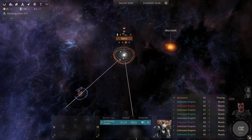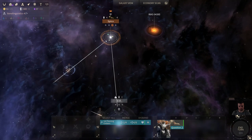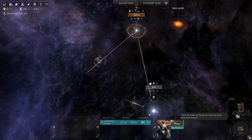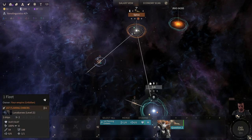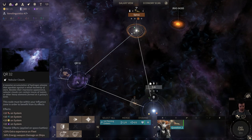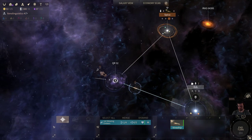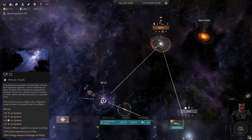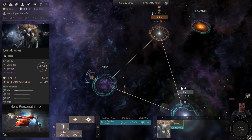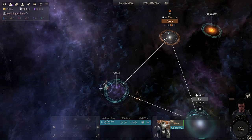Nothing special to do here other than noting we're gaining a lot of dust every turn. Also, when you discover new nodes, you actually get experience — so I'm going to move my hero first. That's a nebula, and the Unfallen use nebulas really well. He just got some extra experience by moving first to make sure he was the one discovering the system, and we keep shuttling him forward.